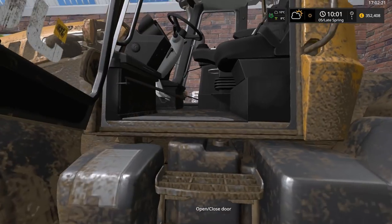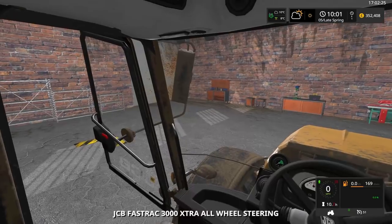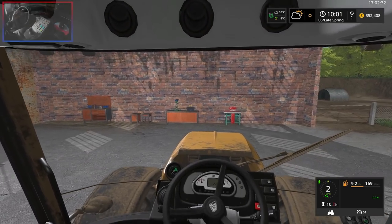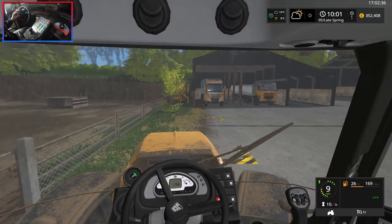We'll jump up into the cab, reset the head tracking and get that door closed. Four-wheel drive on, then we'll get that turned off. We need to head down to the other side of the map right now to collect a trailer for today.